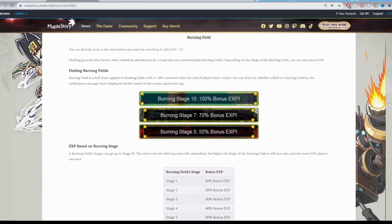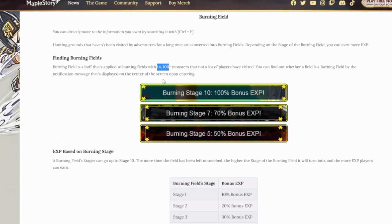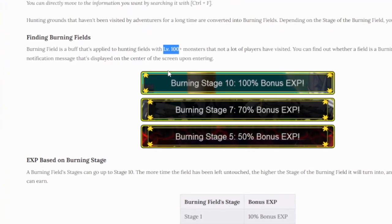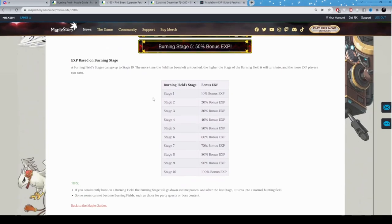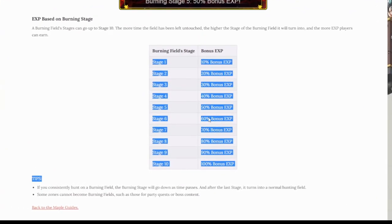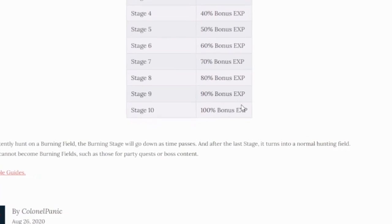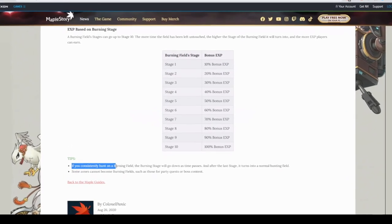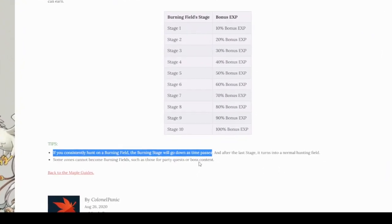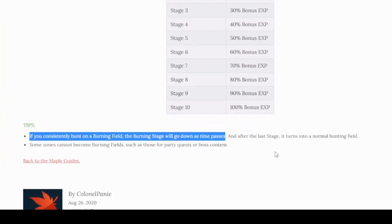To find burning fields you have to be at maps that are level 100 and above, so if monsters are not level 100 and above you might not be able to find a burning field. In Sleepywood at Drakes or the Sand Rats area you probably can't find one. The EXP is based on burning stage — stage 1 to 10 gives you 10% up to 100% burning. Some zones like special maps or party quest maps cannot become burning fields.